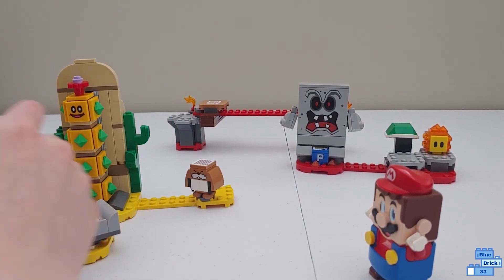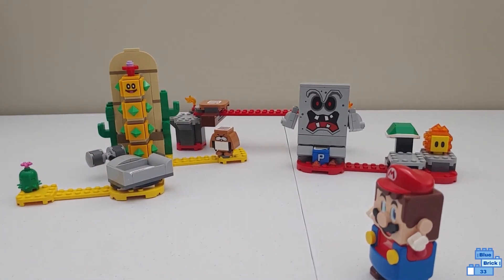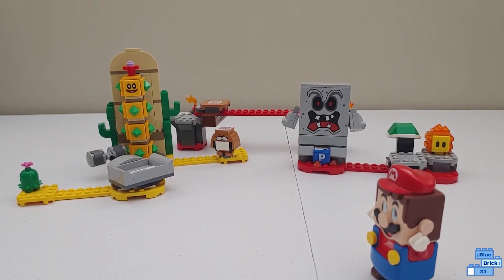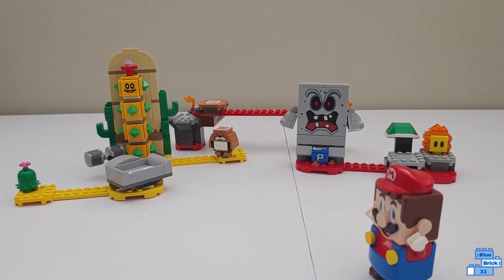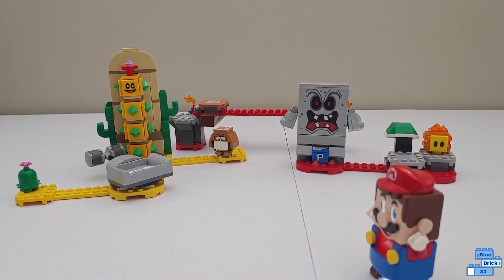If you want a set that adds a lot to your course, I think Whomp's Lava Trouble is the best way to go. But if you're trying to make a sand course and almost no sets have sand, you definitely want Desert Pokey. Overall, my favorite — setting aside specific themed courses — is Whomp's Lava Trouble, since I think it gives the most to your courses. Those were my thoughts — comment below with yours. I hope you enjoyed. Bye!